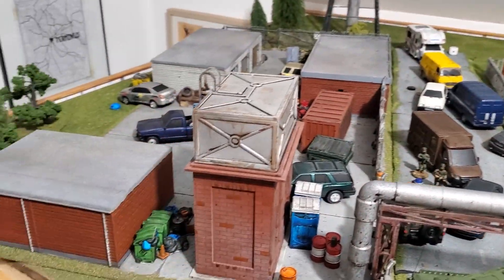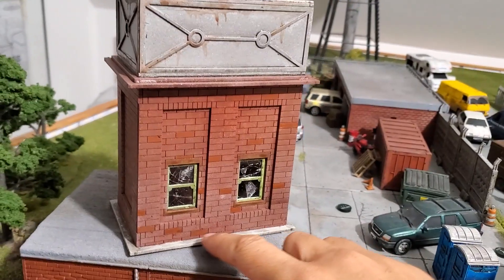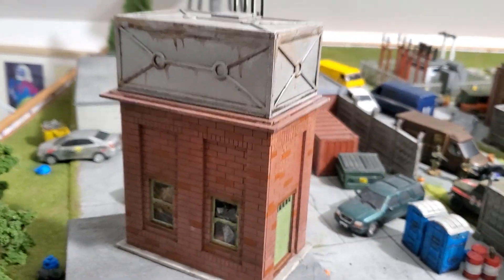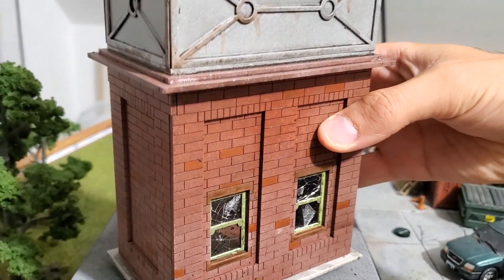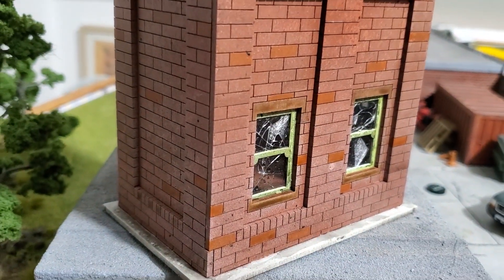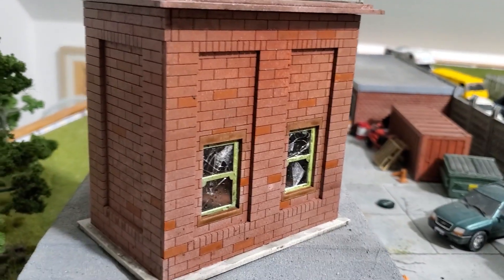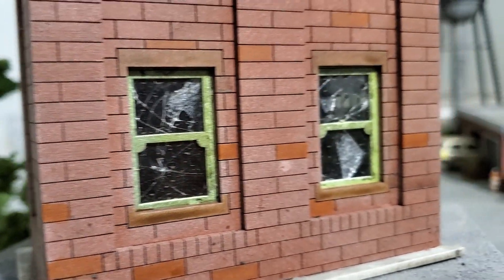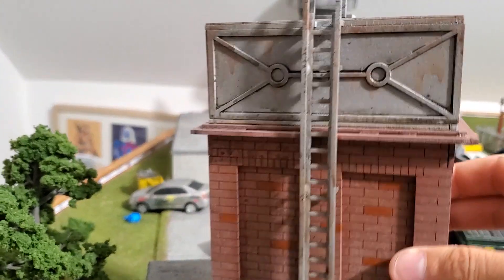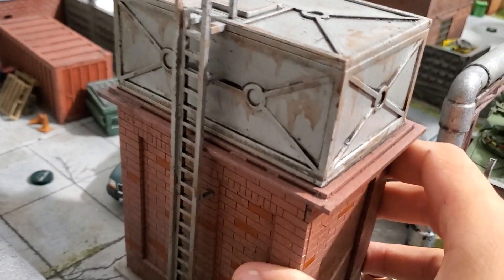Today I also just built a new water tower from Sarisa Precision. It's not completely finished yet — I'll probably add some greenery at the bottom and maybe some dead leaves on top. The only custom thing I did was add some glass inside. That's actually a fake screen protector from a smartphone — I had a broken one lying around, cut it in half and broke it a bit more, and it gives some really nice results. So that's a new MDF piece joining the table; I really want to add some leaves around it soon.